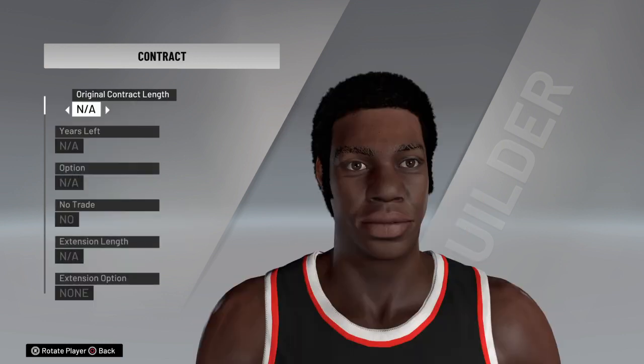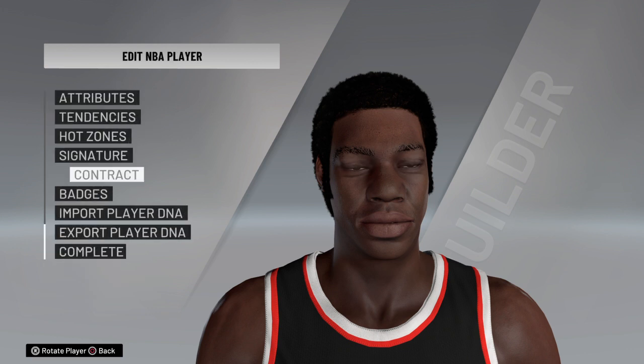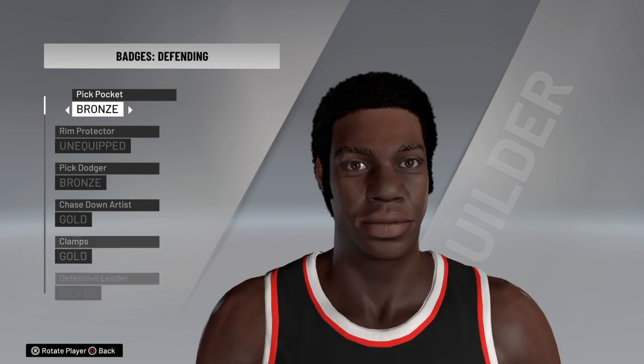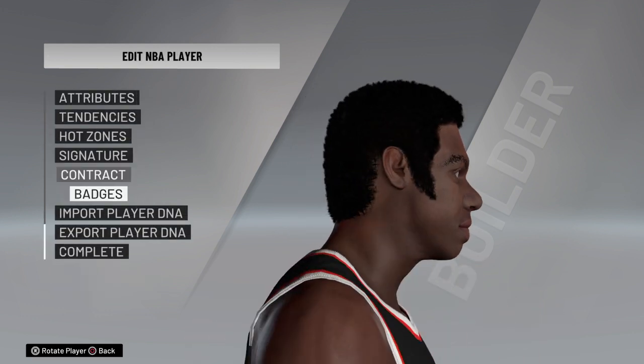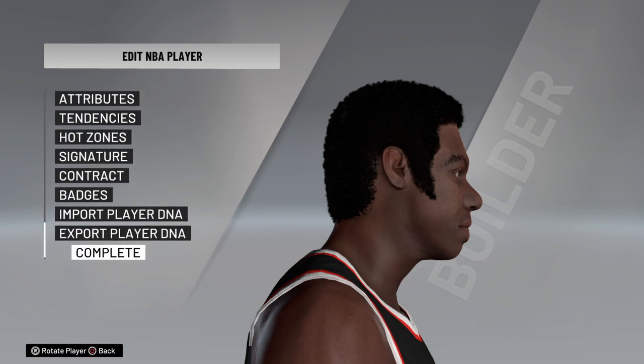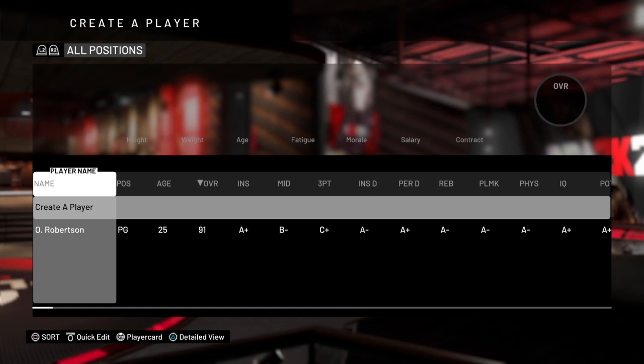You can give him contracts, badges, and all that type of stuff. A lot of things like contracts don't actually matter. Do everything for your player — give him sneakers, a shoe brand, all that. Then click Complete and click Keep Changes.